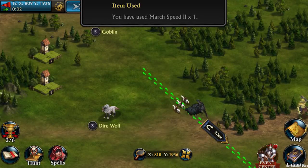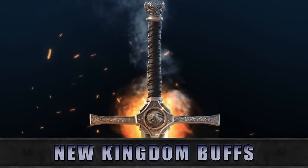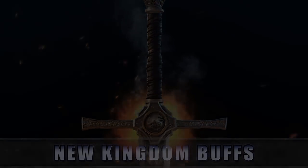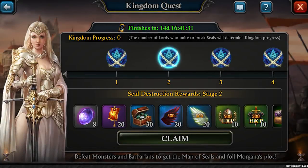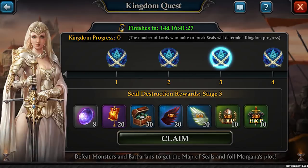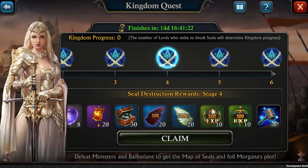That's only one part of the reward. Let's check out the main reward of joining the Kingdom Quest. Open your Event Center in your city and then click on Kingdom Quest. Here, you will notice a progression bar next to the Lady of the Lake. By breaking seals, you will collect points and progress in your quest.